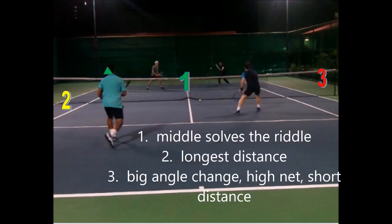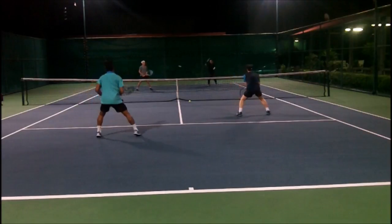What can he do? One down the middle — the biggest target. Two is the longer distance. Three is a big angle change with a high net and short distance. Most people play down the middle at number one, which forces two people to converge on the ball. But it's the lowest part of the net and the biggest target. If you aim down the middle and you're a little bit off left to right, it'll still probably go in. If you aim for two or three and you're a little off, it might go wide.